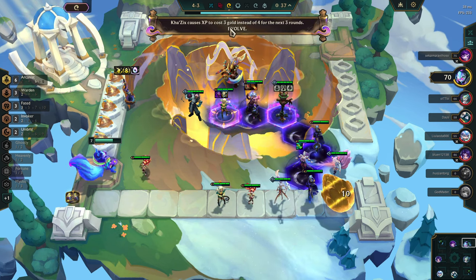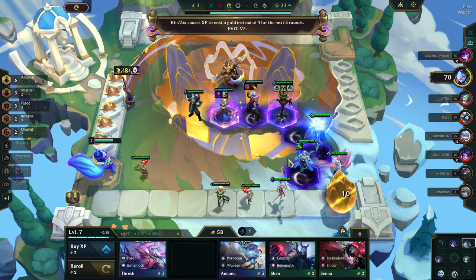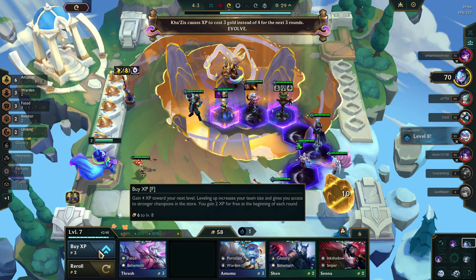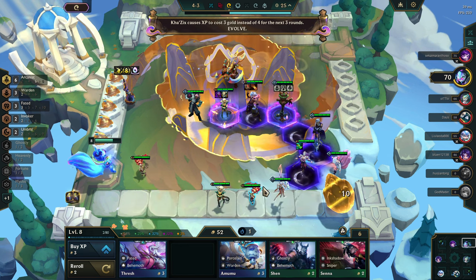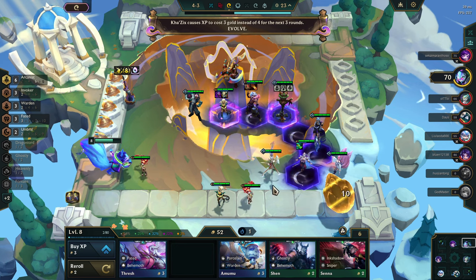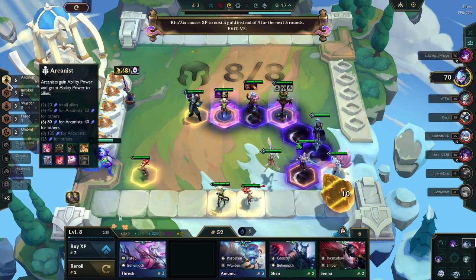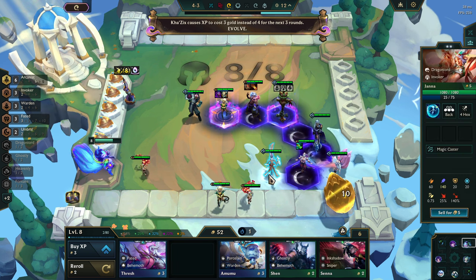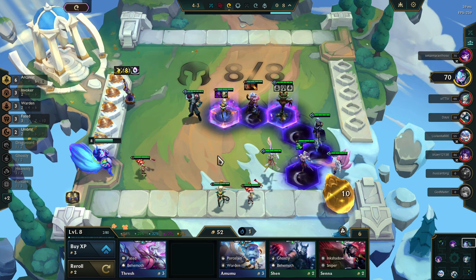Kha'Zix causes XP to cost three gold instead of four for the next three rounds — okay, is that fun? I guess that's good. I can level up then. So now we need Annie — Lillia can replace one of these. Eight Arcanists is still possible here because I can replace some units with Arcanists. You really don't need these Invokers.